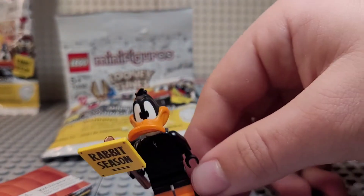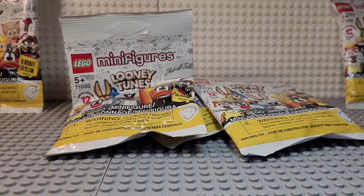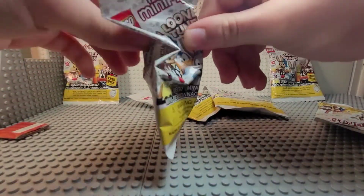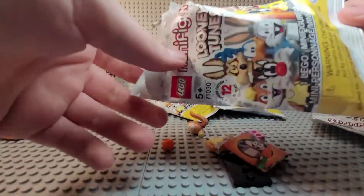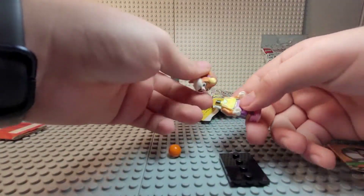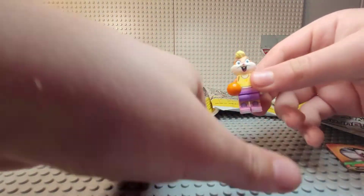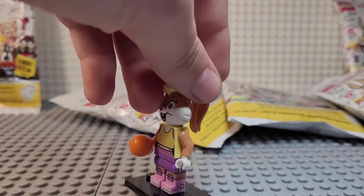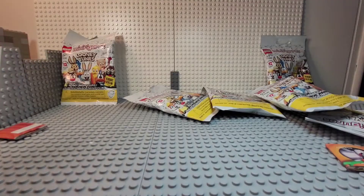He looks good — I'll showcase them later but just a quick 360 view. Okay, next up — I'm really hoping we'll get Taz. If not, I'll buy more in the future. Oh, we got Lola Bunny — probably one of the less desirable ones, but whatever. What is this orange thing that comes with her? A basketball. They should have printed it anyway — it's from Space Jam. Pretty nice printing, nice head mold — wow, side leg printing, don't see that often, and different colors too.